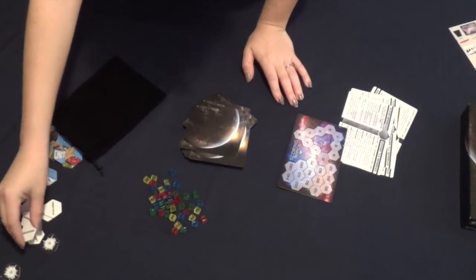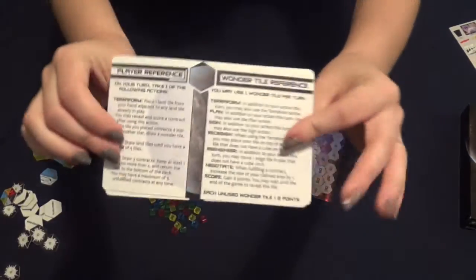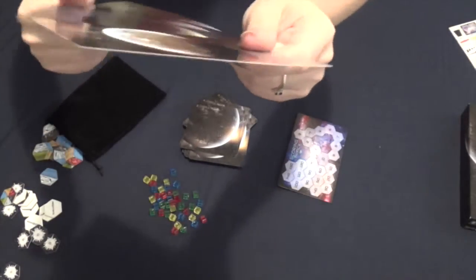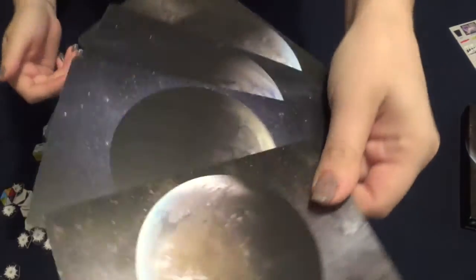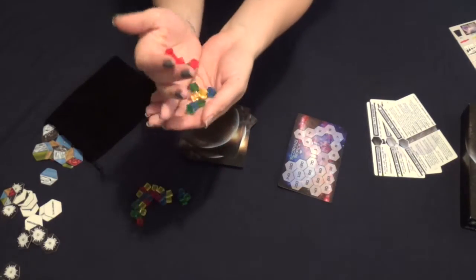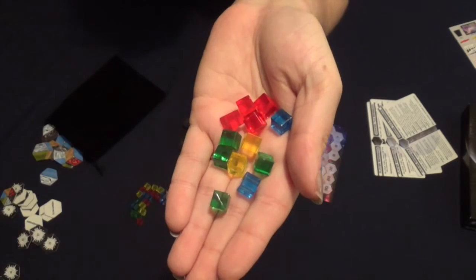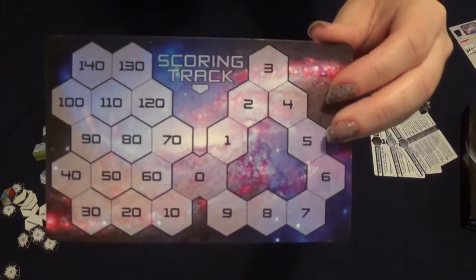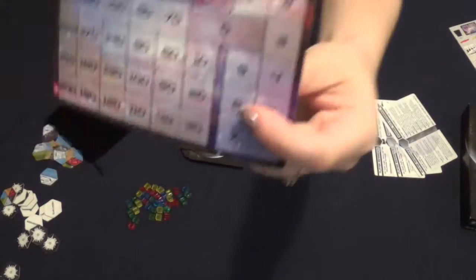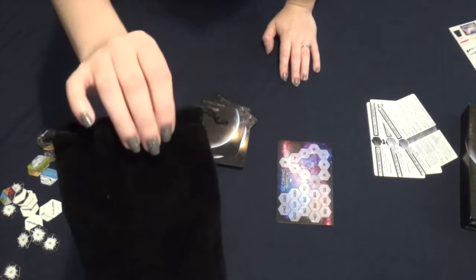We have these special tiles called wonder tiles that I'll explain later. We have four cool player reference mats with planet-looking designs on the back. Here we have our different color cubes — the cubes represent the different players, so whatever color you choose is the color cubes you get. We have this really cool scoring track with two sides so you can use whichever side you like. And we have a cool little velvety bag that comes with the land tiles.